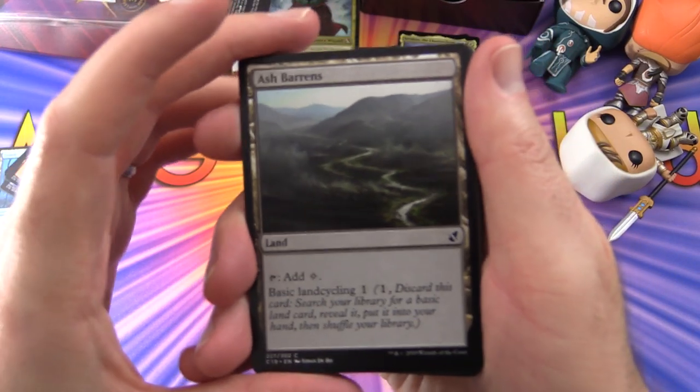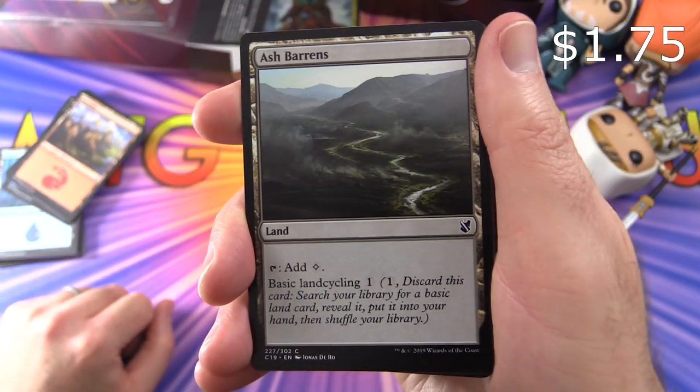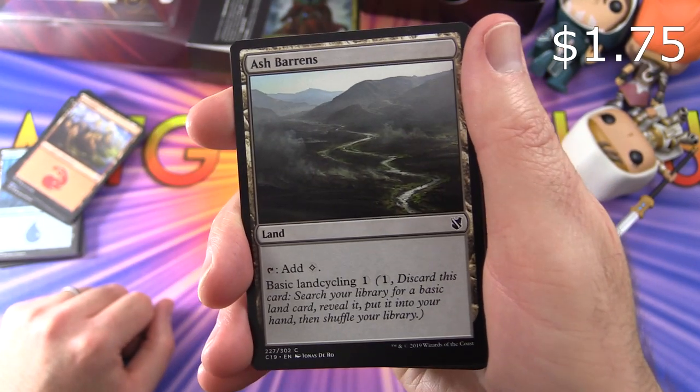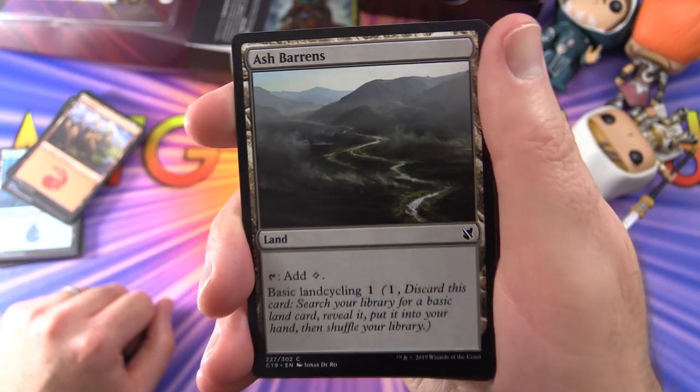Here's another one popular in these decks — Ash Barons. It's a land you can tap for colourless mana, with basic land cycling for one: pay one, discard this card, search your library for a basic land card, reveal it, put it into your hand, then shuffle your library.